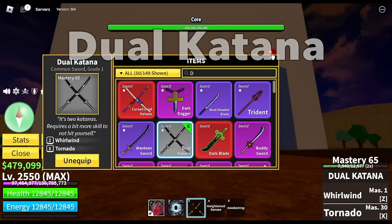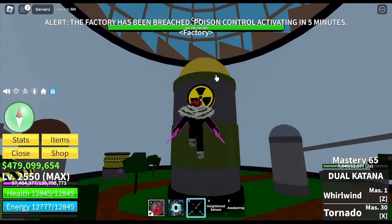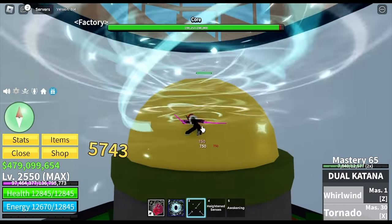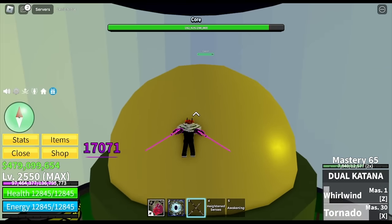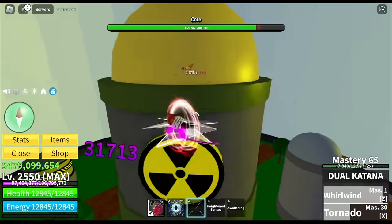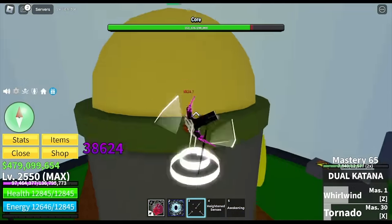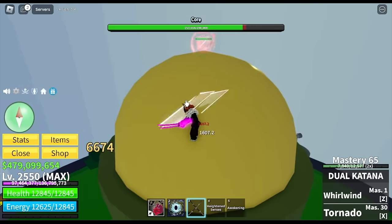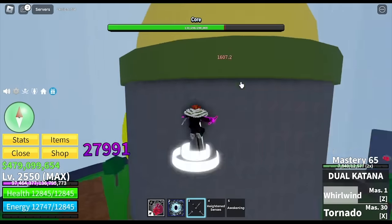Next up: Dual Katana. Before CDK even existed, we had the Dual Katana. You can buy this at the same NPC where you buy the Maze. We have two skills here: Tornado and Whirlwind. You can unlock all skills at Mastery 30. If you ask me, I prefer the Maze — but the Dual Katana looks cooler. We're just gonna fast forward — nothing special with this sword.